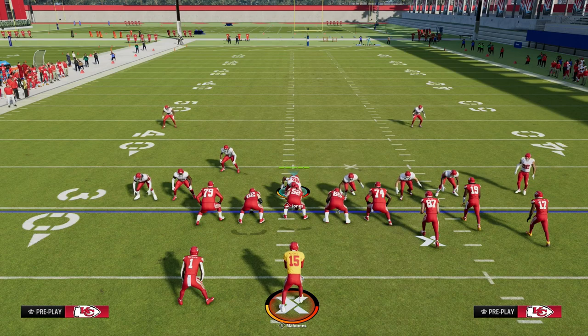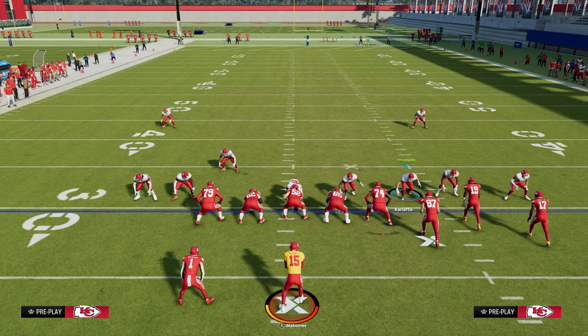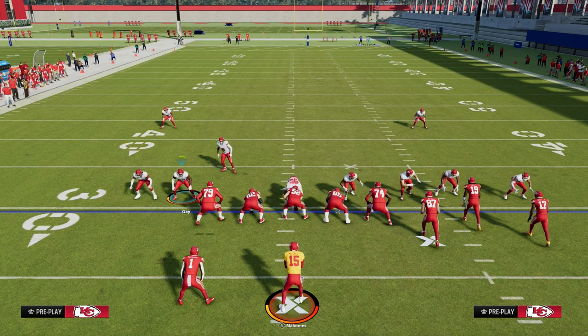If you guys want to get my full 146 defensive ebook, it's going to be dropping today in the Patreon — it's only $10. It'll get you access to more blitzes like this, complete coverage adjustment concepts, and breakdowns to show you how to stop the best offenses in Madden 24, including any kind of run game. This formation actually has a really good run defense concept this year.